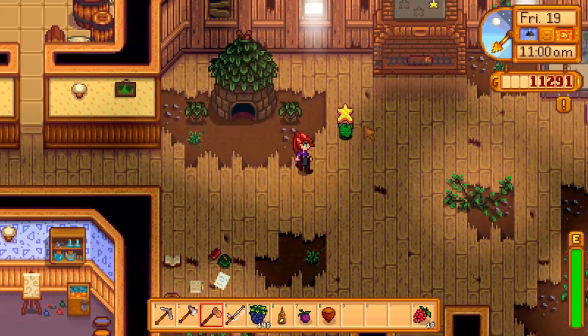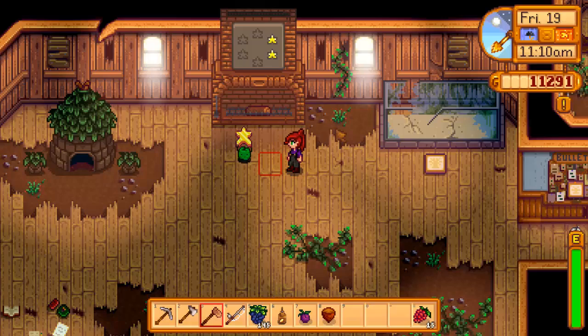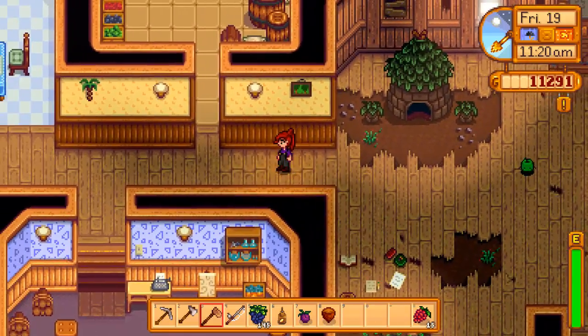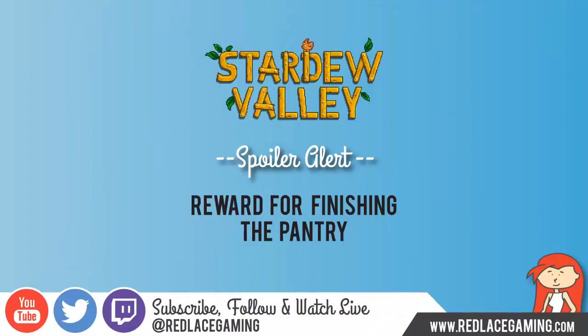If we follow the little Junimo, he has grabbed a gold star from his grass hut and will now place it on the fireplace, which will complete our third room in the community center — so we are now halfway finished. The kitchen over here, by the way, is not usable, so you'll still need to have the kitchen upgrade in your house to start cooking.